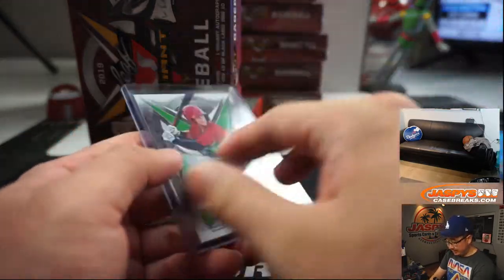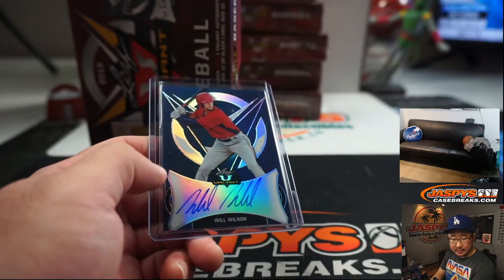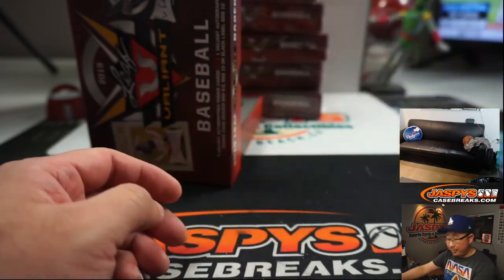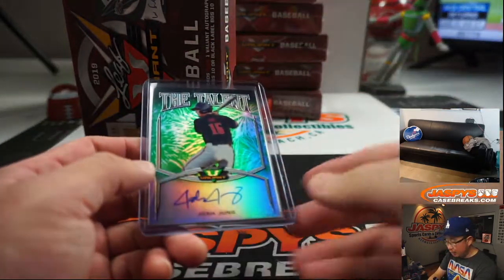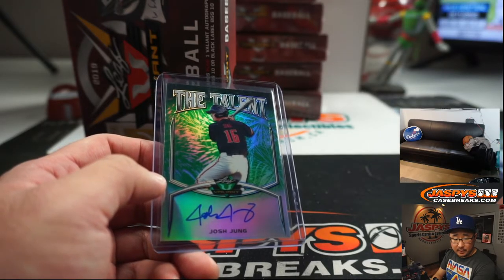We've got Will Wilson, who was an Angels prospect — I think he got traded to San Francisco for something or other. Levi Newman with Will Wilson. Josh Young, Texas Rangers prospect. Wes Thomas.